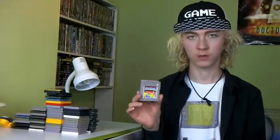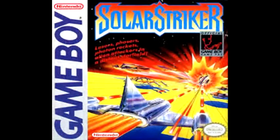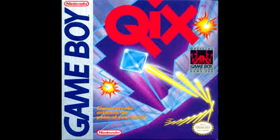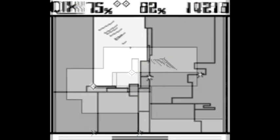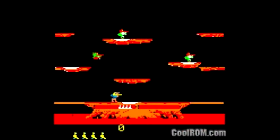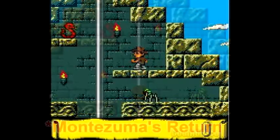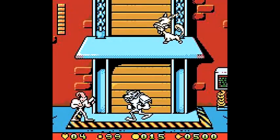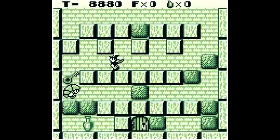Then we have Solar Striker, a vertical shoot-em-up I really like. If you're not great at shooters, I think the difficulty is perfect. Then we have Kicks, a really good puzzle game — kind of hard to describe, but hopefully some screenshots will illustrate it. We have another 2-in-1 with Joust and Defender, two arcade classics. And Montezuma's Revenge — I haven't played it much but it seems like a fun side-scroller. Then Earthworm Jim: Menace to the Galaxy, which I found quite fun even though I assume the console versions are better. And Solomon's Club, which I haven't tried yet.